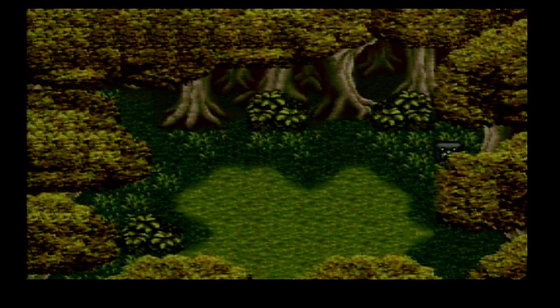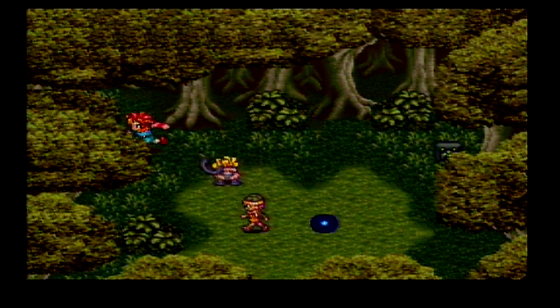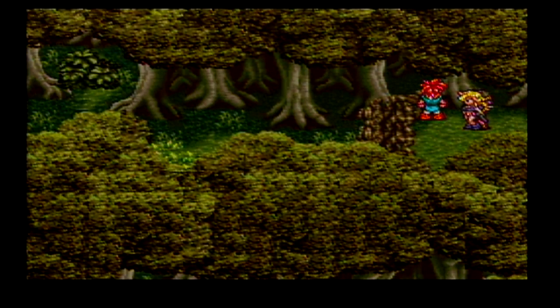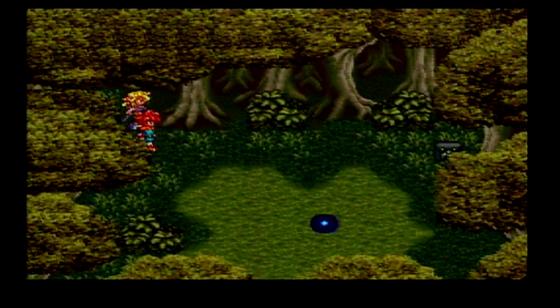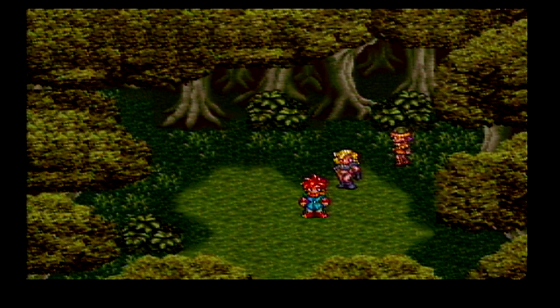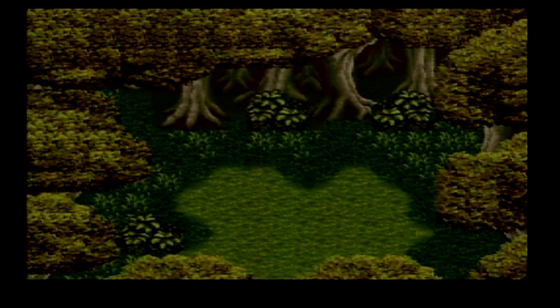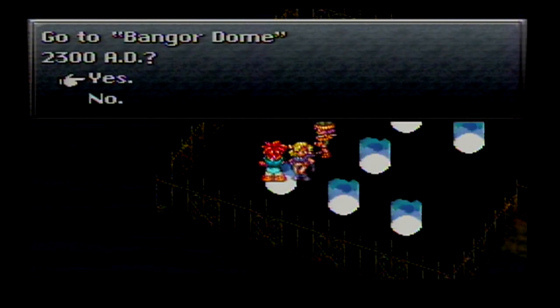We're just going to equip a bunch of good stuff on everyone we can. I usually just give them gold studs to reduce their magic cost. Since I'm already doing this item collection thing I'm going to spare people the inventory management for now. Got the Wallet - I think with her. Charm Top, yes! That's super important - it increases the charm rate.